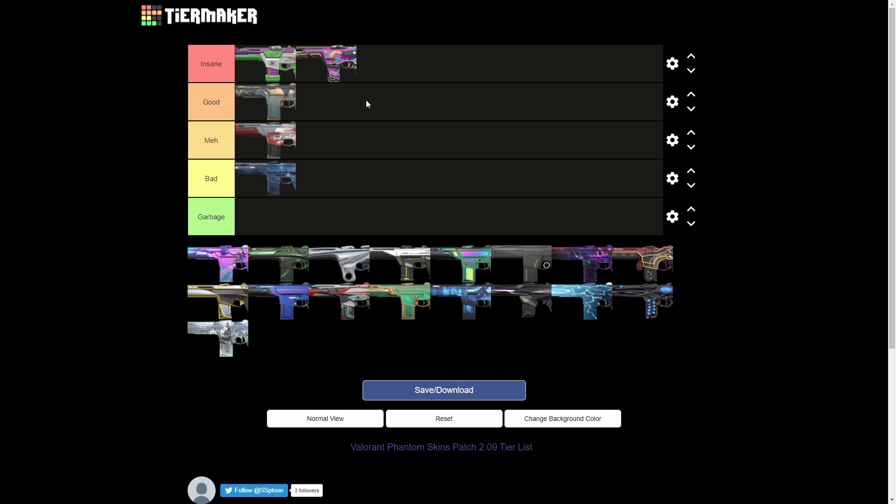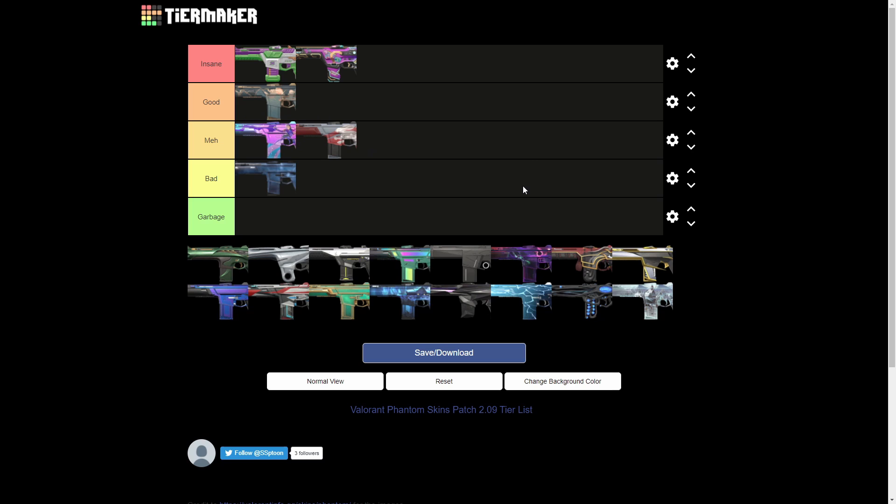Next we have the Valorant Go Phantom — this is going into the meh tier. It's Reyna-themed, so with other agents it might not look as good. The main issue is you're not getting much value: it barely has any animation except when you move it, no kill effects — unlike even the Celestial. I also think it's a bit overpriced.